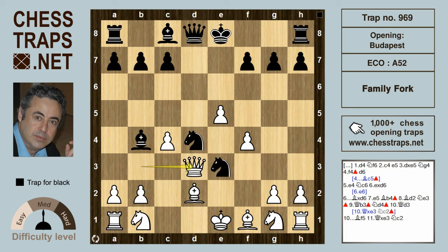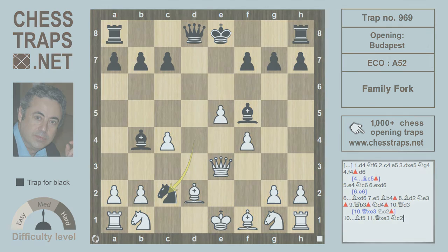So the queen moves over to d3, but this allows Bf5 and the queen now has nowhere to go. She has to capture the knight on e3, but that's forbidden fruit because it allows Nc2, which forks the king, the queen, and the rook — and it's game over. This has been the Family Fork Trap in the Budapest. You've been advised not to try this one at home!